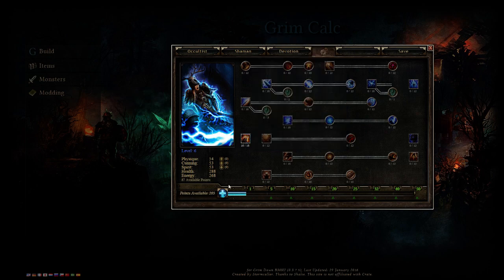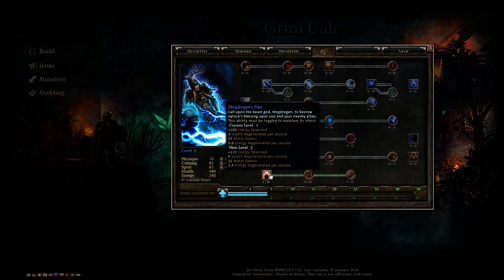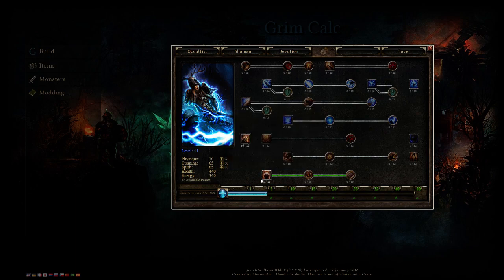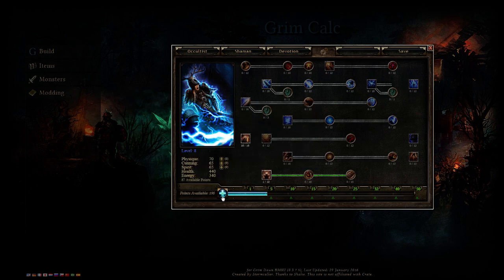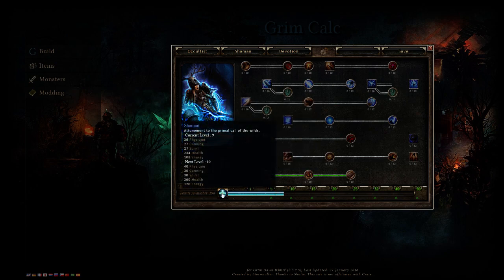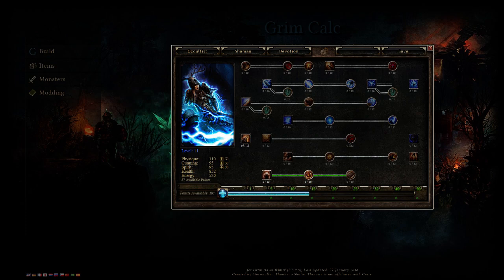After this, put five more points into Shaman and pick up Mogdrogen's Pack. If you have issues sustaining energy you can max it and pull the points out later — I keep it at one point. Then pump up to 15 points and grab 10 points into Heart of the Wild. You don't have to get this yet; I picked it up around the end of Normal or Elite difficulty. Always put at least one point in because it's great.